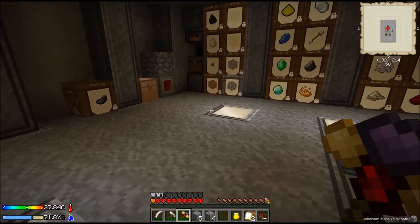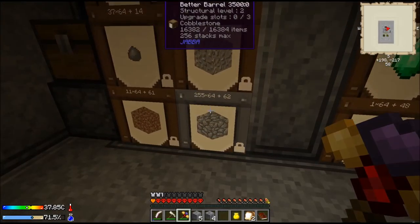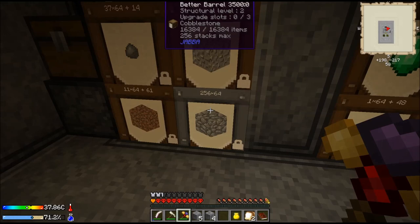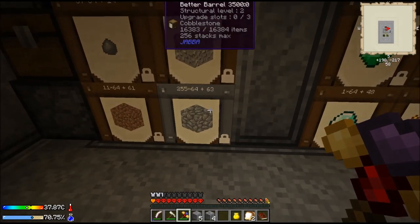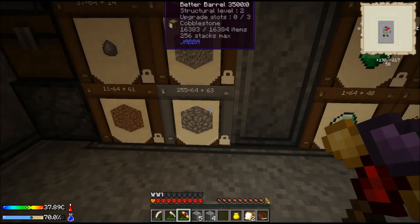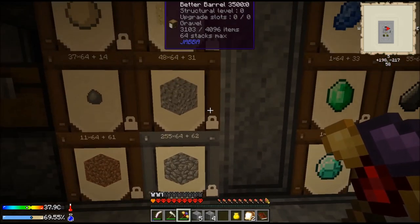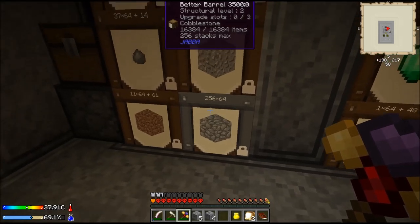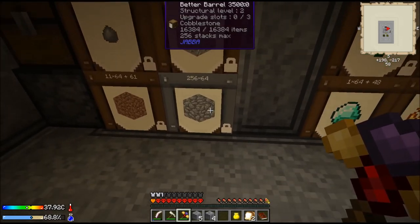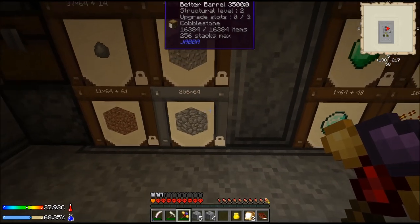The other thing I did is I added some extra storage in here. I was like, I'm going to need a lot of cobblestone — then I realized I'm going to need a lot of stone. Then I realized 64 stacks is more than enough to make a mob spawner out of. I guess I didn't really need the storage upgrades after all.